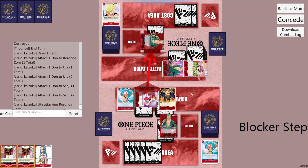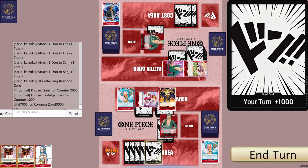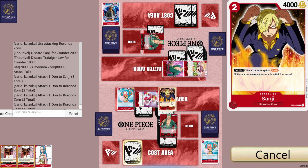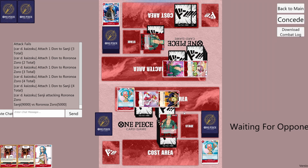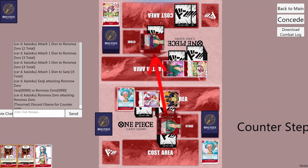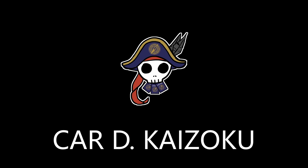Let's attack with Uta first for 7k and see what happens. They counter for 3k. So if they have 1 card in hand and 1 card in life, the max they'll be able to counter for is 9k. Let's bring both Sanji and Zoro to 9k and attack. Attack with Zoro for 9k — this should be game, unless he has an event counter. They counter for 4k and that's not enough — we win! Cardi Kaizoku.